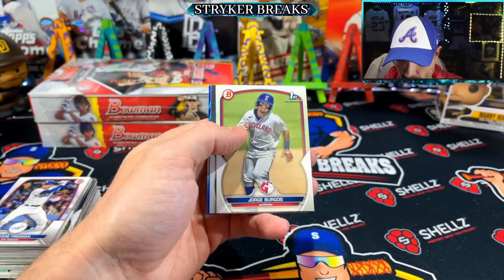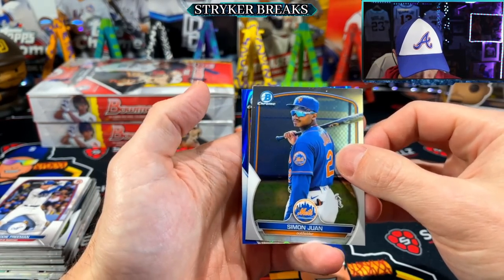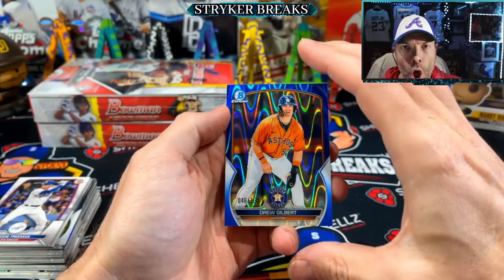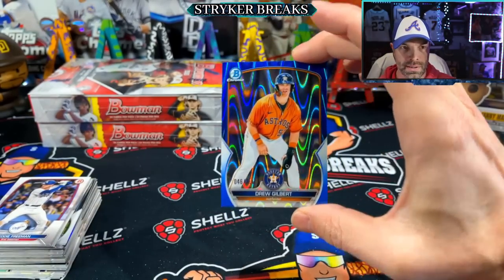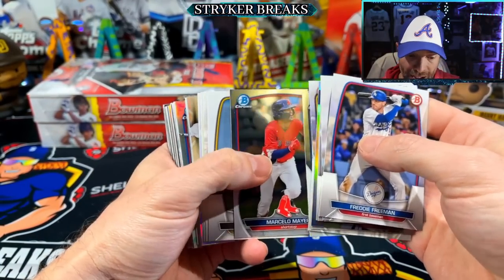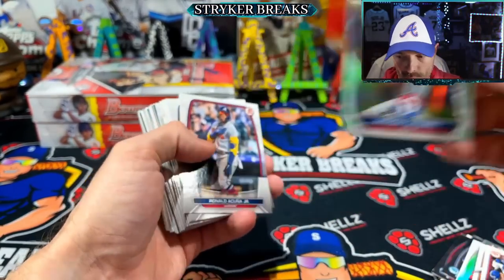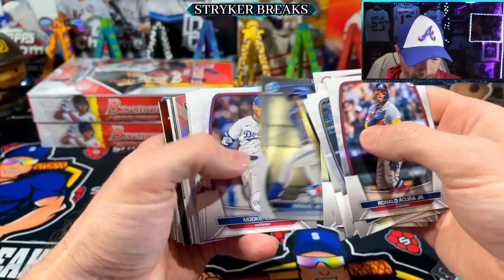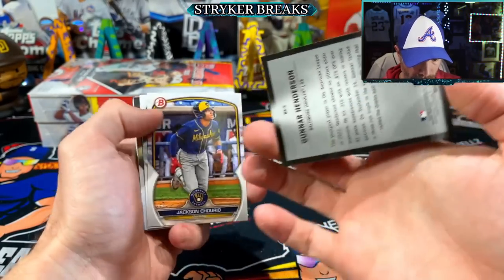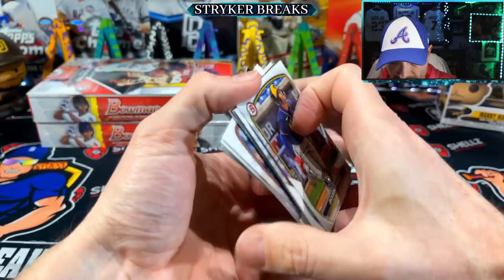We got one more - another blue in a pretty loaded box so far as far as color goes. Is it blue ray wave? Blue ray wave - Drew Gilbert again. No, no - Jones. It's a sweet looking card though, those parallels are nice. Last little stack and then on to box number five. Anthony Gutierrez lunar glow. Spotlight Gunner. And that's that - on to box five.